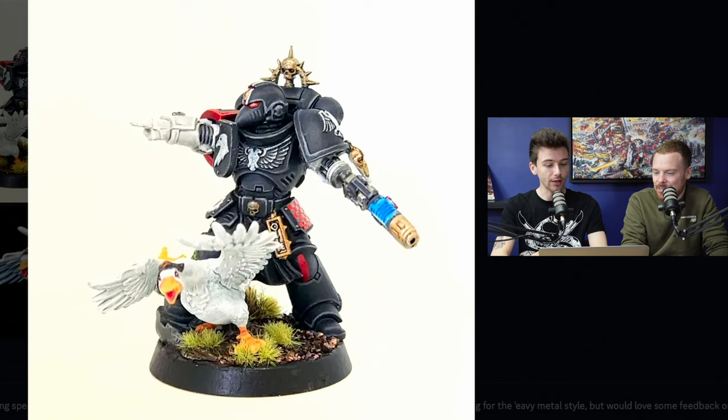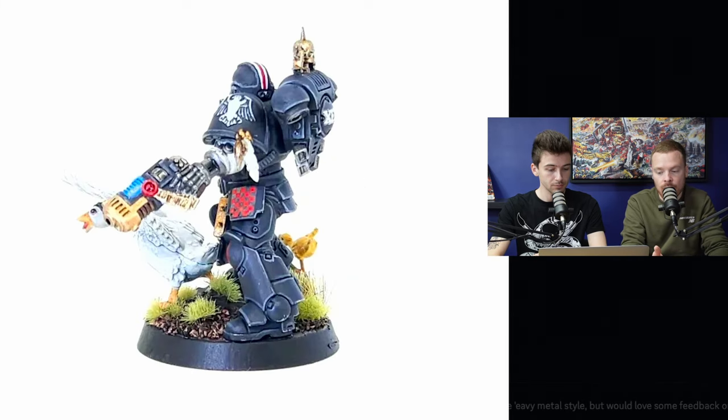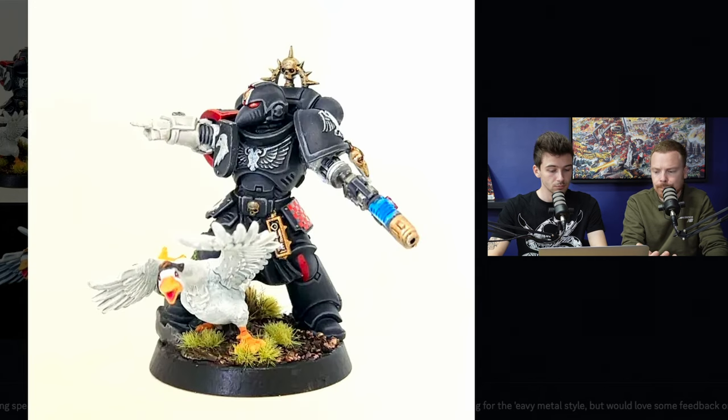Black is a difficult one. There are different avenues you can go down when painting black armour, and there's no right or wrong way to highlight it — you can go grey, you can go blues, you can even use really dark greens. I always relate it to looking at a crow or raven: when light hits their plumage it has that iridescent purpley-blue-greeny hue. I like to paint my black in that vein and personally I'd go blue, using colours like Incubi Darkness, Thunderhawk Blue, Fenrisian Grey, then Blue Horror — that's the way I would do it.